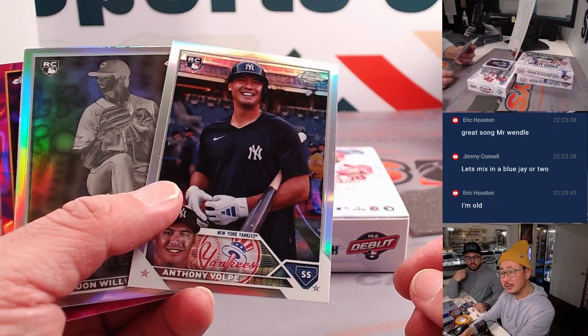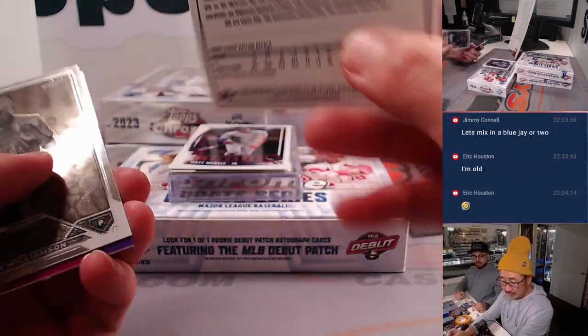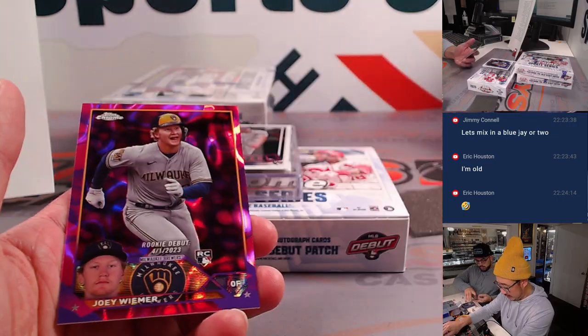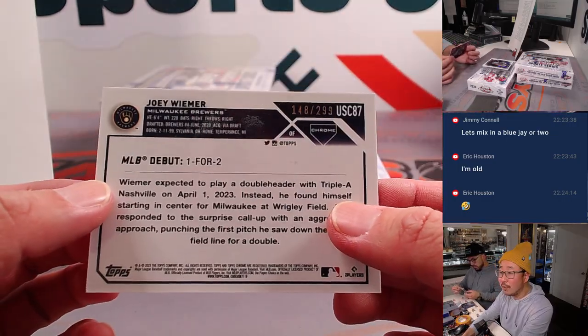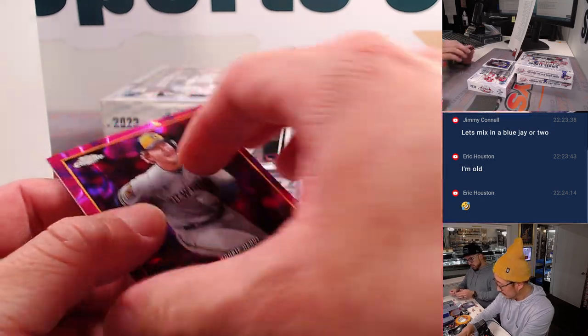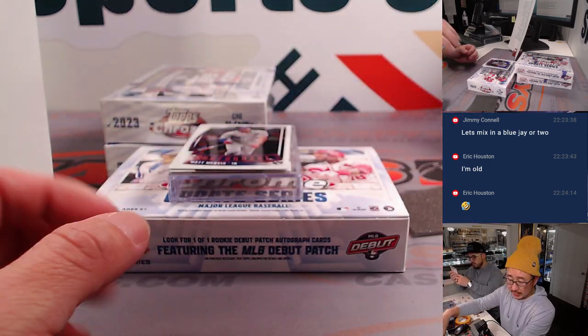Speaking into existence — is that a variation? That is! Volpe for Matt Smith — nice image variation. Here's Joey Weimer, 148 out of 299, Brew Crew — that's going to go to Eric Houston.